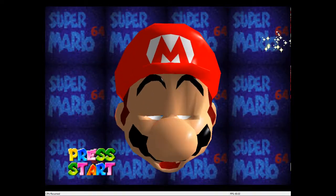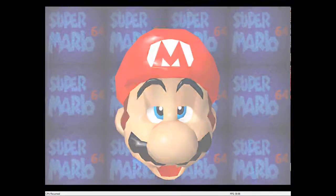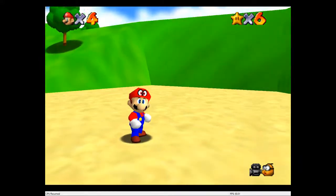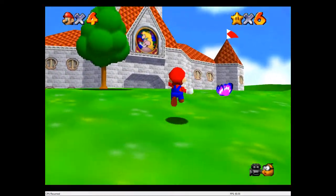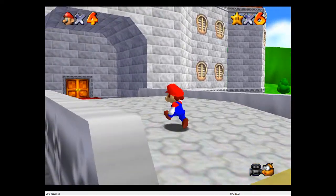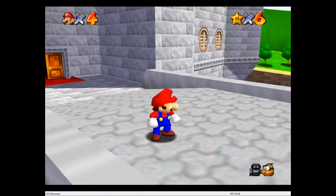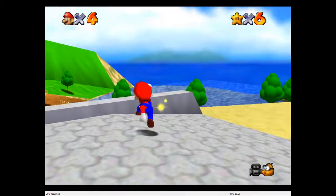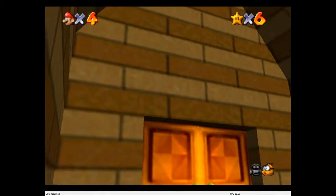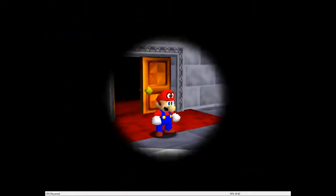Hey guys, CreeperPeeper here, and today I'm going to be playing Super Mario 64 Odyssey Edition, or Super Mario 64 Odyssey, or something. This is a mod for Super Mario 64, if you can't tell. You have one addition: you can throw out your hat, like in Super Mario Odyssey. The primary reason I'm actually making this video is just because I cannot stop being excited for Odyssey.